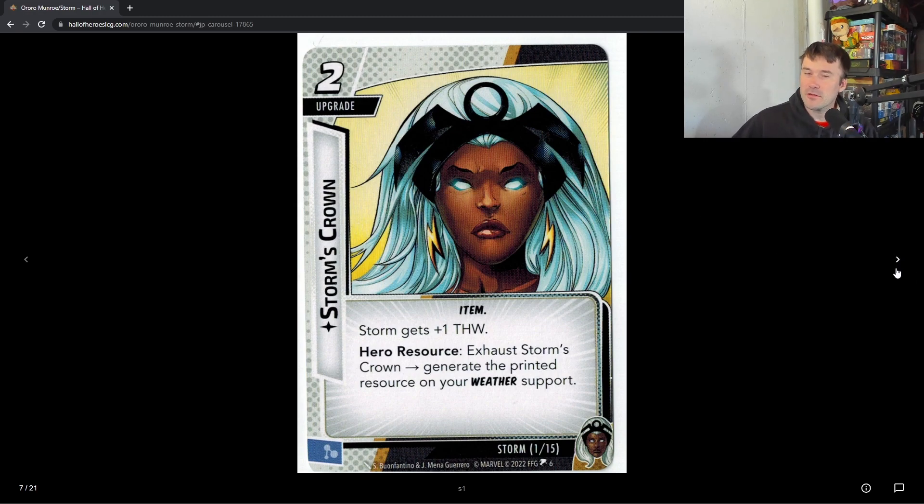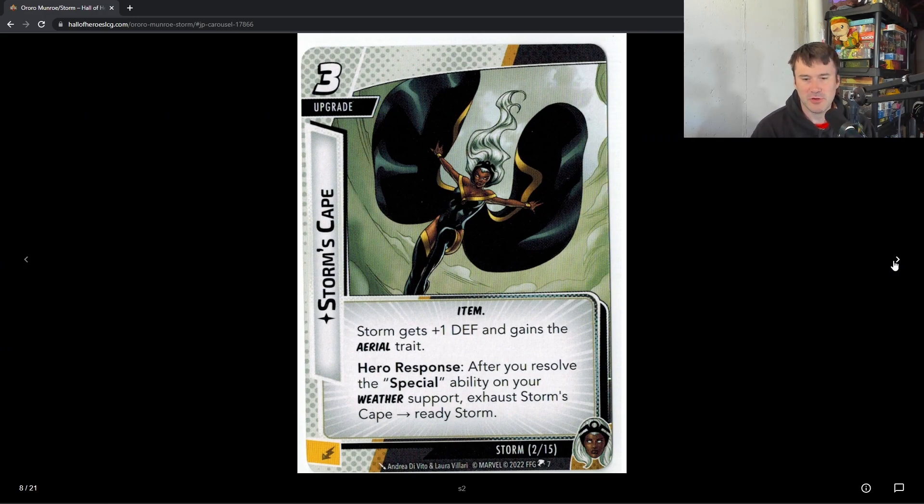Storm's Cape is a three-cost upgrade that gives Storm plus one defense and the Aerial trait. It's a little weird since she's shown flying on her hero card but then technically can't — I like that they're experimenting with Aerial though. After you resolve the special ability on your weather support, you can exhaust Storm's Cape to ready Storm. So on your turn you can attack or thwart, switch your weather card and activate its special ability, then exhaust Storm's Cape to ready back up. It's a really nice easy combo, and one I really went out of my way to include.